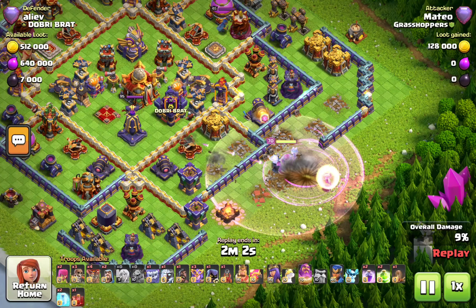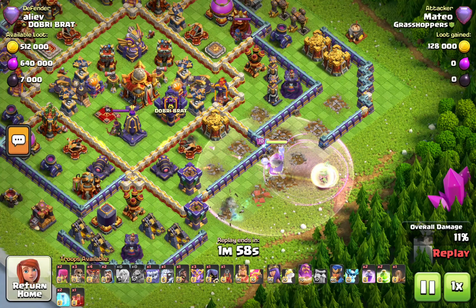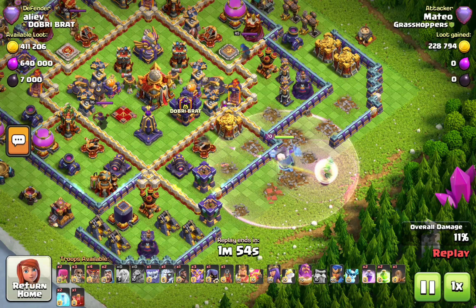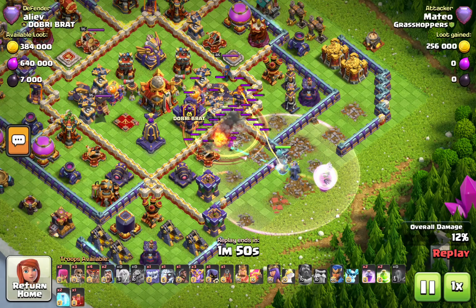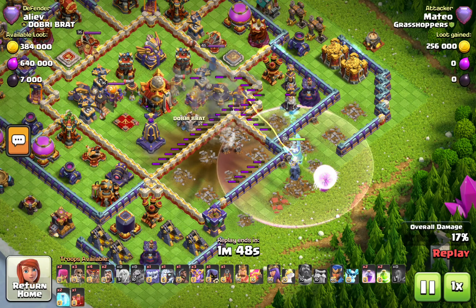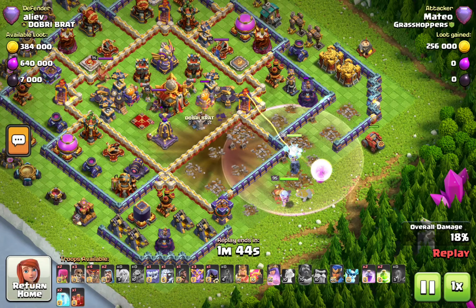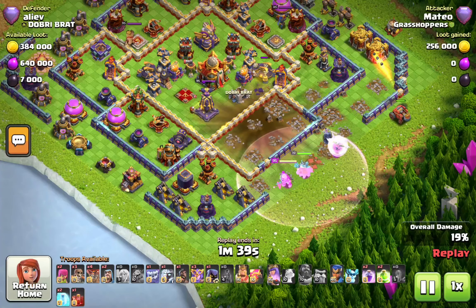There are a few teslas that might mess up the warden path. The warden is going for the gold storage. There are more super archers from the CC. He earthquakes — boom — but he missed the earthquake on the monolith. He may have wanted the monolith but we'll never know.